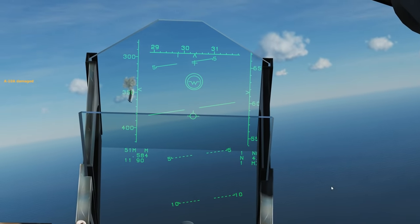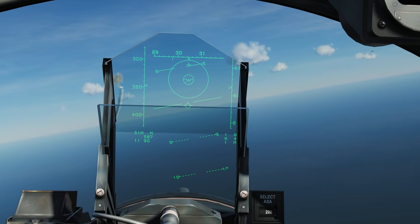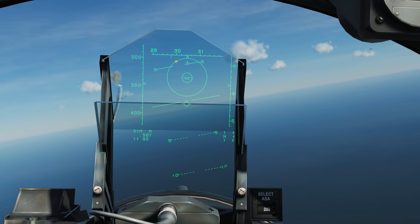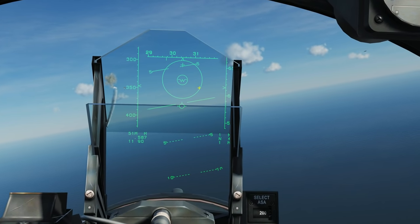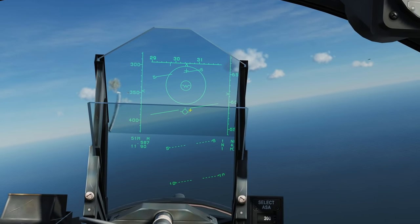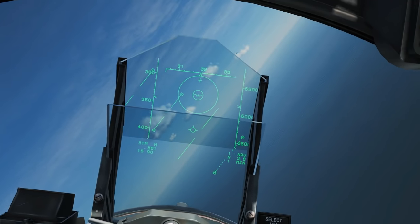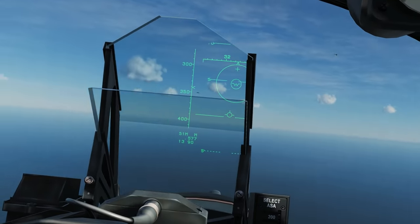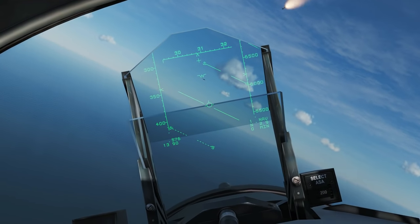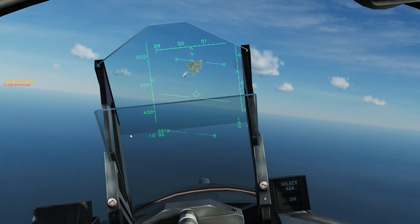That was using the missile in caged mode. Now we're going to use the uncaged mode. We press 6 again and get slightly different symbology. We've got a small circle showing the seeker head fixed to our aircraft datum, and a larger outer detection ring of the missile. All we have to do in this mode is get the hostile within this outer ring and it will keep a lock whenever he is within that ring. It gives us more scope of movement and makes it easier to lock. Once locked, we can take the shot.